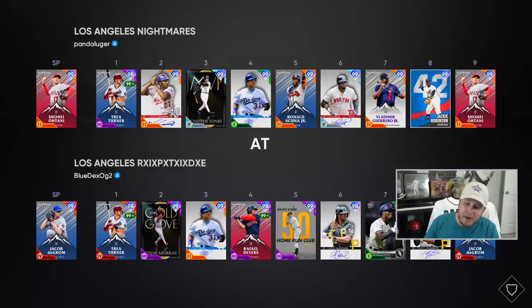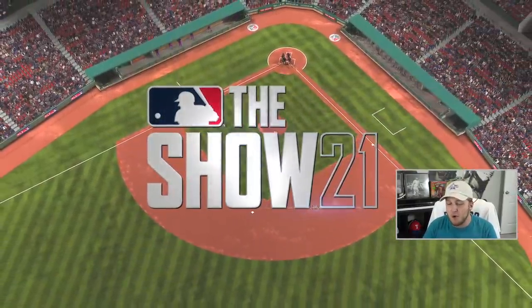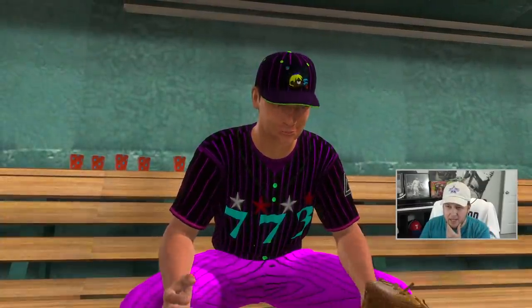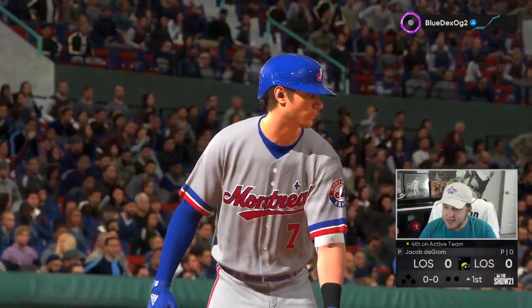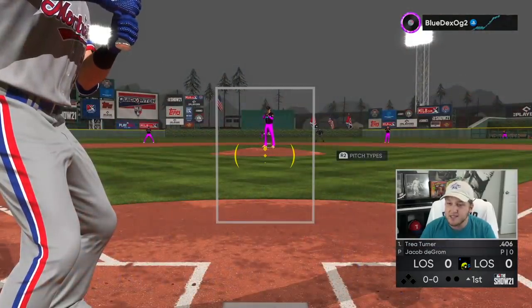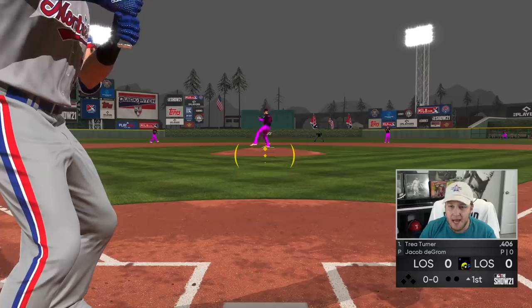In attempt number two we're facing deGrom yet again - this is a parallel deGrom card. I'm really hoping this is not on legend difficulty. My opponent is 76 and 38. You can tell if you're playing on legend or Hall of Fame just by your PCI size - on legend it's the size of an orange peanut M&M.